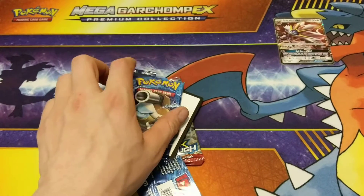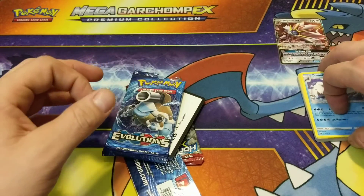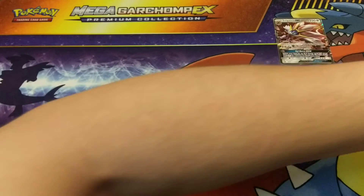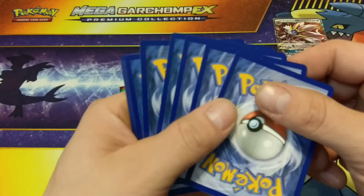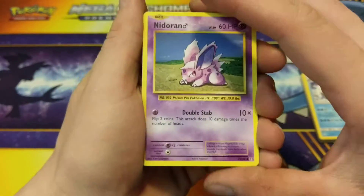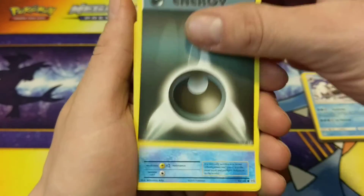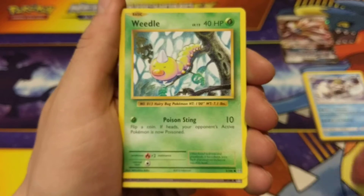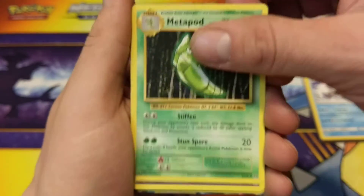Let me put all this actually... I'll just stack that right there. Almost showed the code card and I flipped over the cards. For not wasting time, I'm wasting time — I gotta really fix this. Magikarp, Weedle, Venusaur Spirit Link, Metapod...